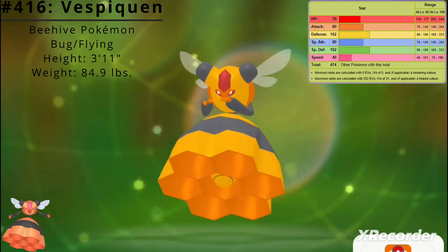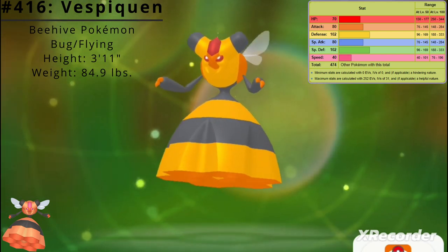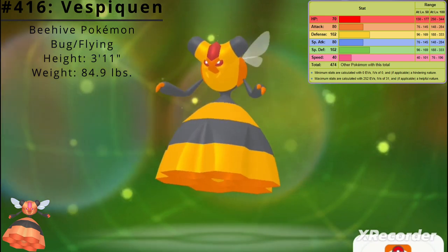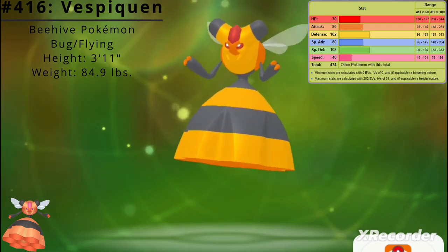Here are Vespiquen's base stats. Its best stats are Defense and Special Defense at 102, and its worst stat is Speed at 40. Vespiquen's base stat total is 474.